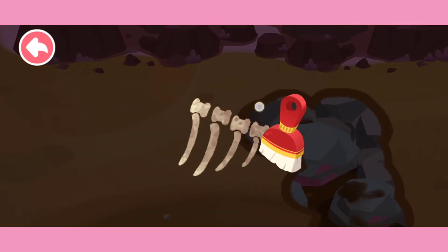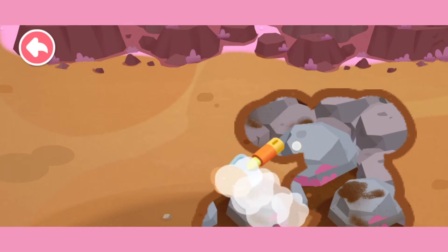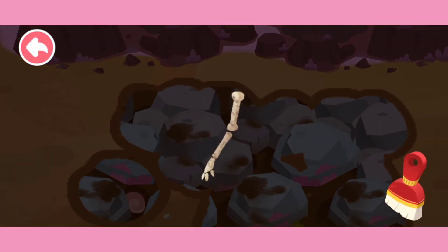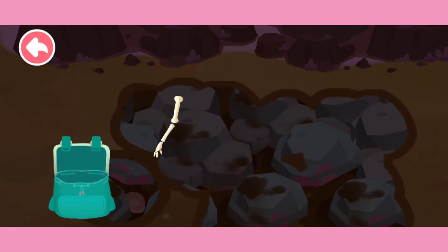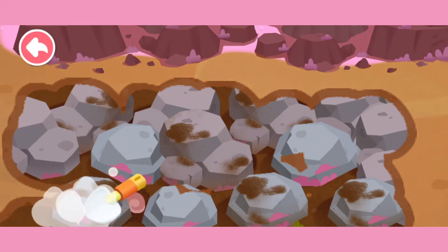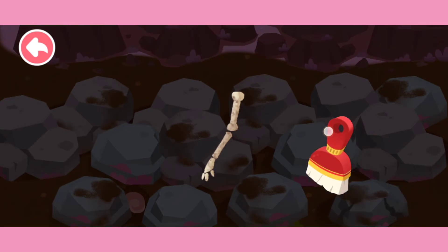Keep going! Use the little brush to remove the ash from the fossil's surface. Wow, a fossil is found! Keep going! Use the iron pickaxe to smash the rock. Wow, a fossil is found!